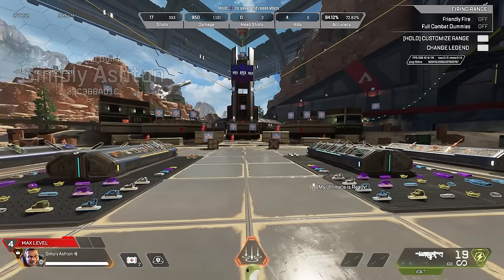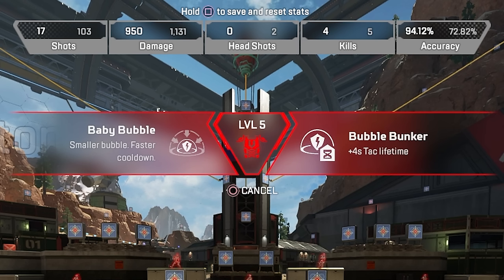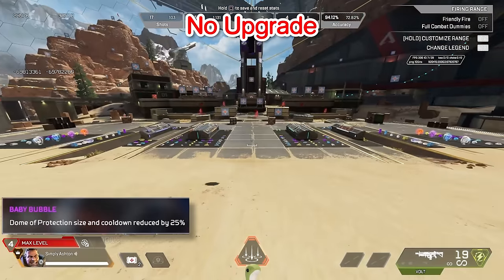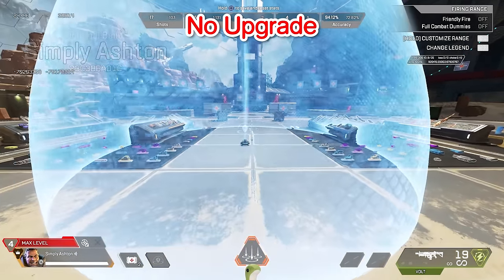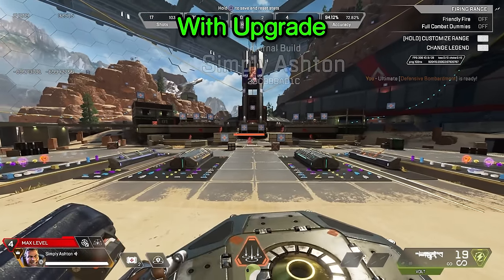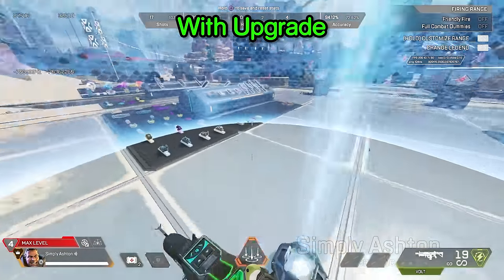Gibraltar gets some pretty nice tier 1 upgrades with the choice of reviving allies to 50 HP, or having shotguns auto reload every time he gets a knock. Both of his tier 2 upgrades affect the way his bubble works, with one making it smaller but with a faster cooldown, and the other adding 4 seconds to the bubble's lifespan. Here's a normal regular sized bubble, which is pretty big and round just like Gibby likes it. But with the upgrade, a small amount is taken off — it's still pretty decent sized, and you get way more of them because the cooldown is shorter.